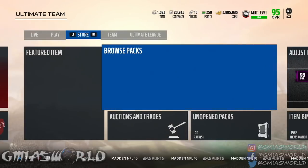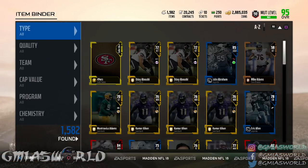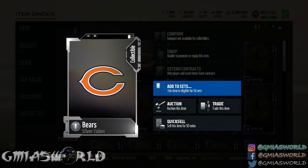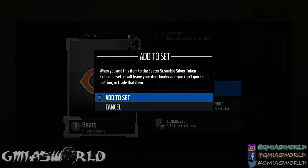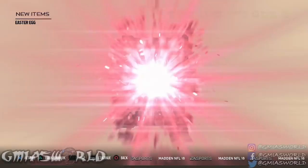So those are where those eggs are. Instead of searching through the sets, you're going to go over to your item binder. You're going to go to type, and then you're going to go to collectible, and then you're going to see which one goes to what today. Silver token — Easter Scramble Silver Token Exchange. We don't care where it's at in those sets. We already got it. That's all we care about.